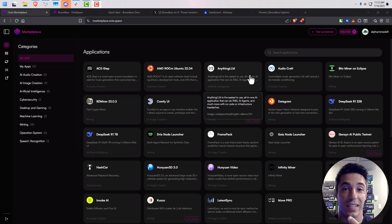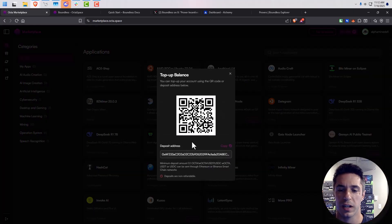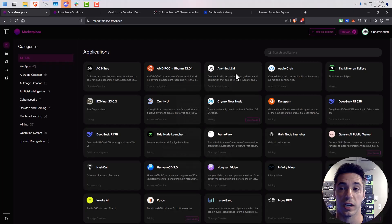There are a couple things you're definitely going to need. Make sure you have a MetaMask wallet — most of us do — but you'll need that to connect to the Base network and move USDC around. You'll also need to be able to pay for the OctaSpace rental node. You can pay with OCTA, which is what I'm going to do since I rent nodes on OctaSpace and get paid in it, but you can also use USDT or USDC — just click 'top up balance' and you'll see all the different payment options. You're going to need an OctaSpace marketplace account with a little balance so you can rent the node and deploy the image, and you'll also need MetaMask so you can stake in order to run the prover.